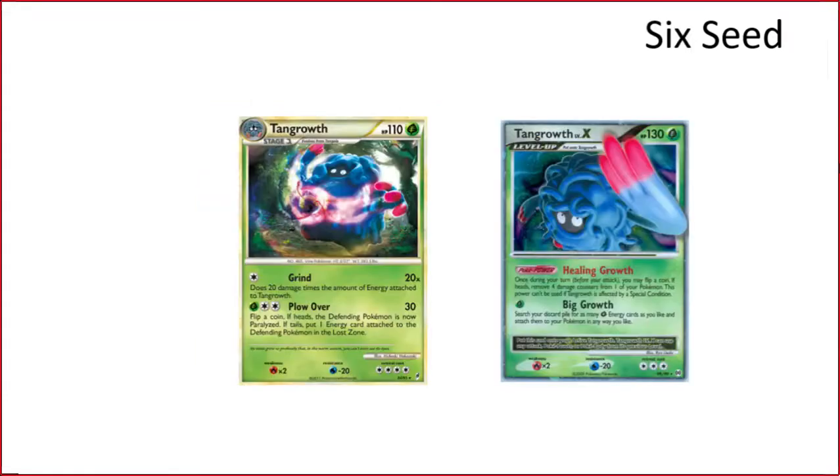Moving to tier six: Tangrowth. It's just a one-one-one Tangrowth and 97 Grass energies. There are two Tangrowths that do something for every energy attached, and Big Growth is just a really good attack in this format — if your Tangrowth dies you just Big Growth again and get everything back. It'll be fun. If you flip tails it puts one energy attached to the defending Pokemon in the Lost Zone — you can only do it once, but you can keep doing it turn after turn.